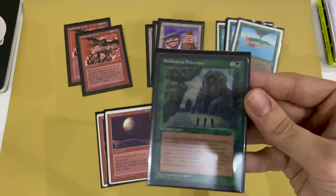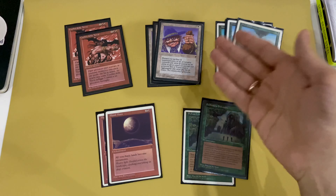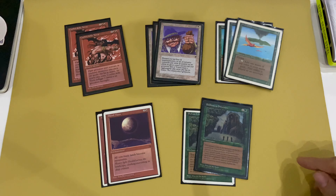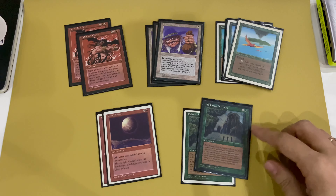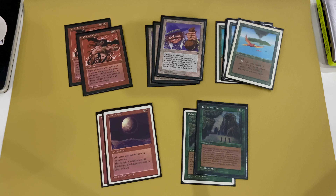The deck also contains two Sylvan Libraries. Sylvan Library helps you find your Land Tax, Land's Edge, and Blood Moon. It's also a good combo with Land Tax because you can look at your top cards, draw a good card, put it on top, then on the next turn shuffle your library with the help of Land Tax and look at three new cards.